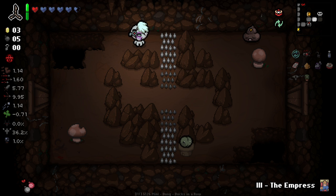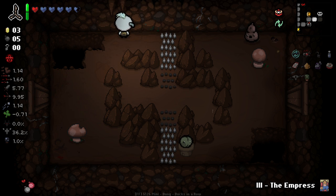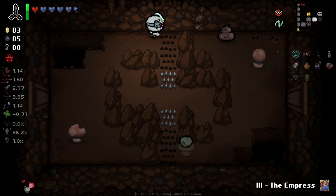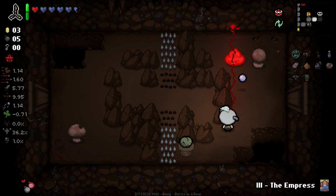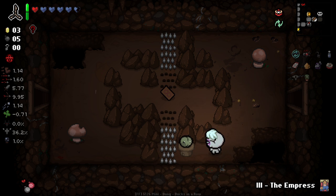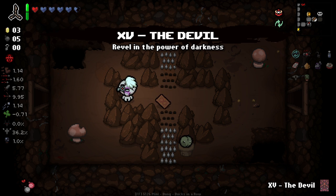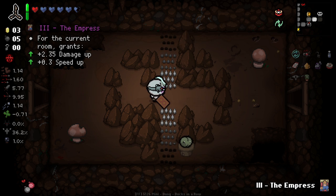Okay, slightly annoying room here, especially considering the enemy type we've got. There's gonna be a lot of waiting around. Nice — got a card here. I will go and check that out just in case it's anything super good — devil card. It's probably not as good as the Empress to be honest.